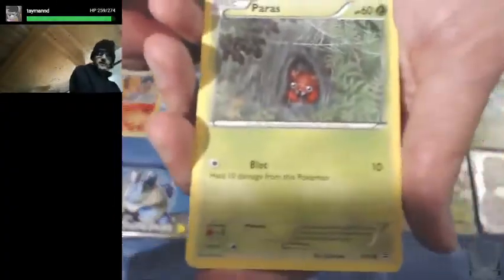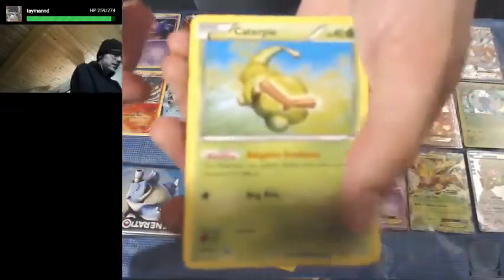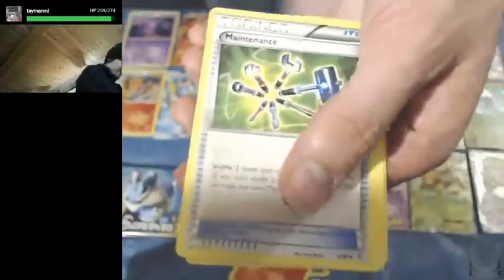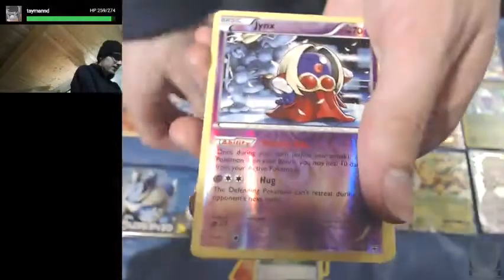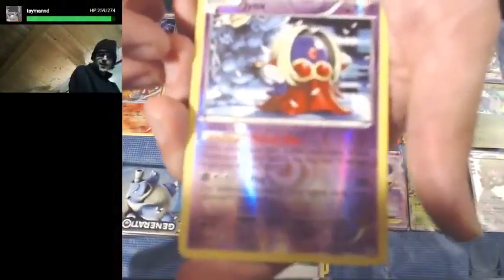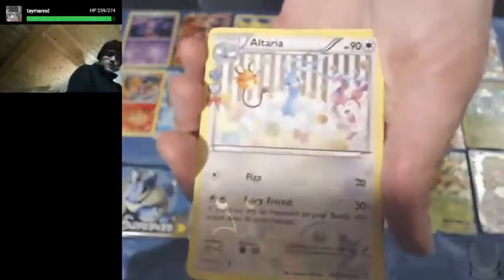We got Caterpie — not EX — Clefairy, Ponyta, Pikachu, Maintenance, Imakuni back to the party, a Reverse Holo Jynx — so a Reverse Holo Non-Holo Rare — another Altaria, and another Hitmonchan Non-Holo Rare. Not too much.